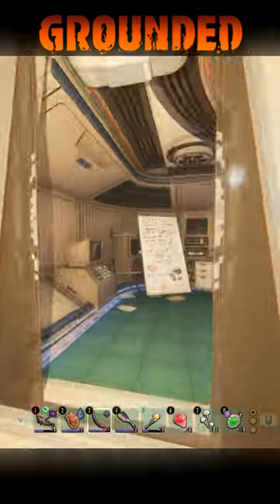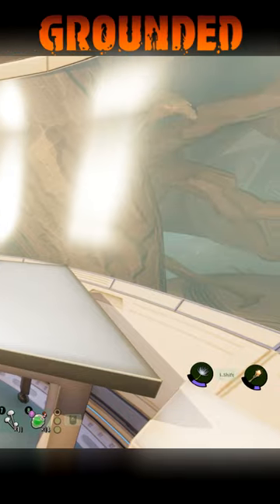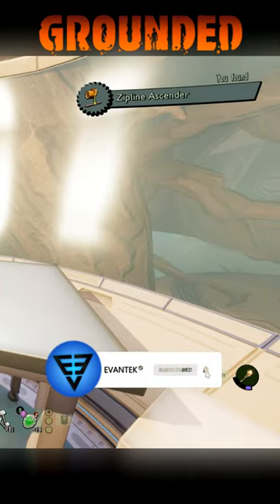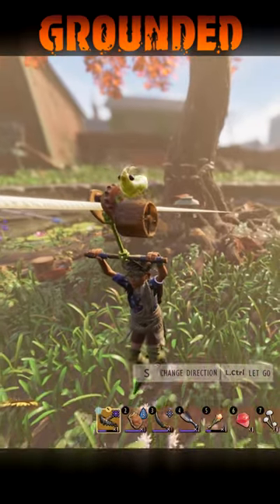Just here on the table you will find the zipline ascender. How it works is that it unlocks the ability to climb ziplines. You don't have to have it equipped, and if anybody else joins your world, they'll also be able to ascend on ziplines.